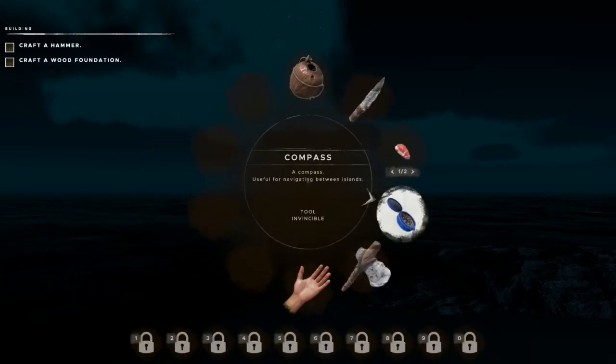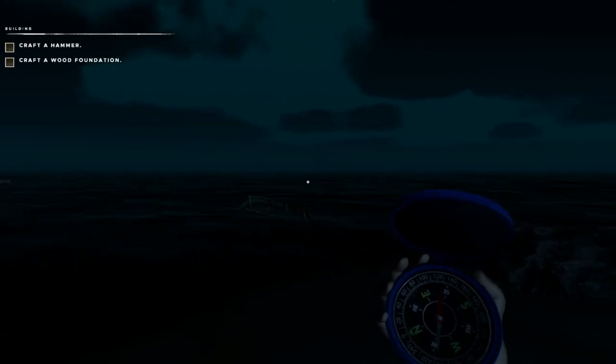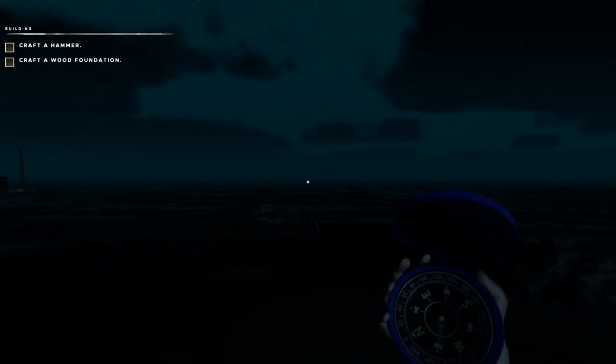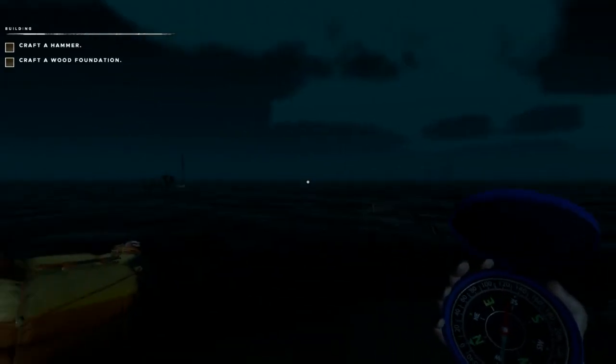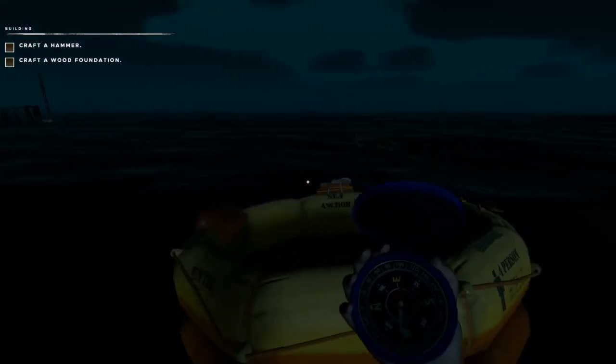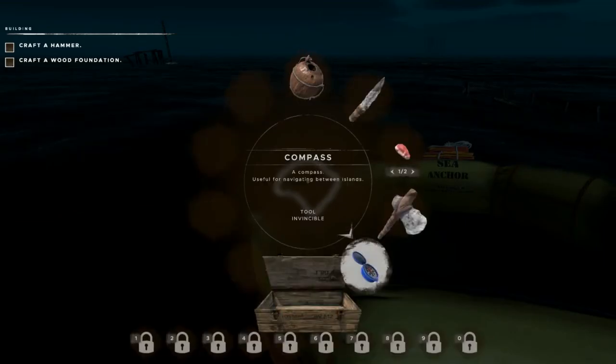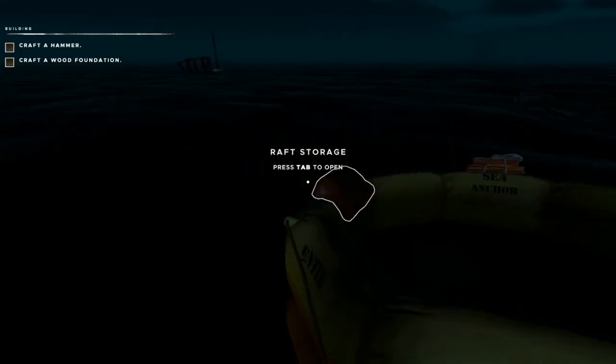The island is off to the southeast, and I keep track of this on paper so that I know which islands I've been to and I can make note of what's on each island. We're going to put that compass right back into our raft storage.